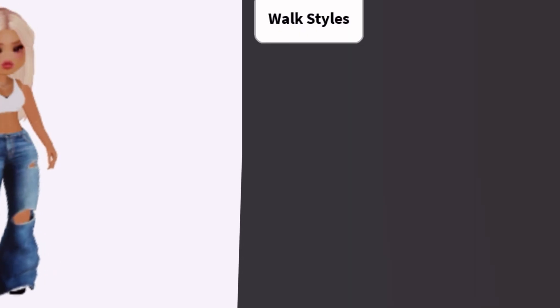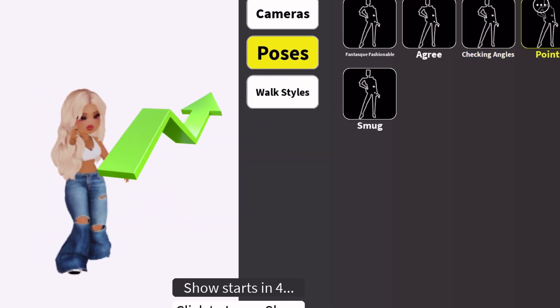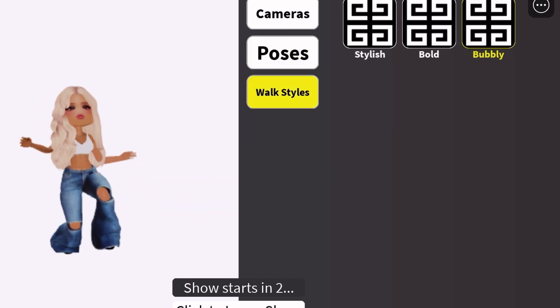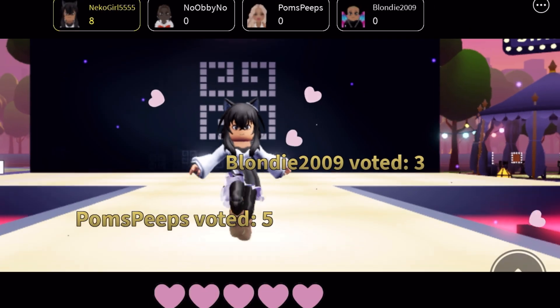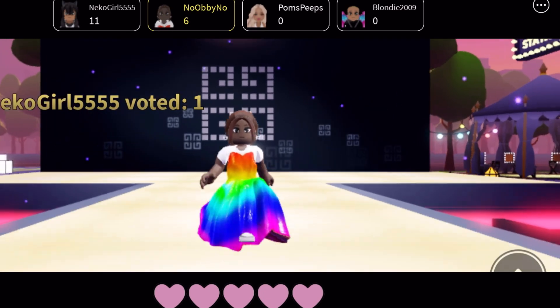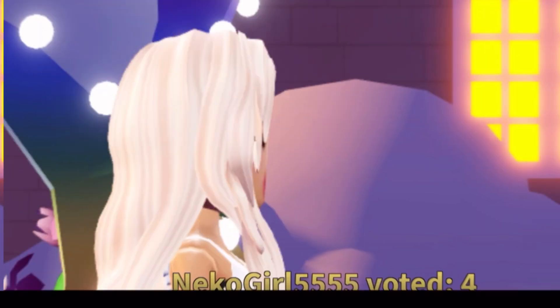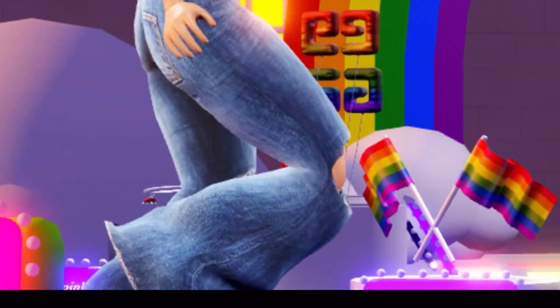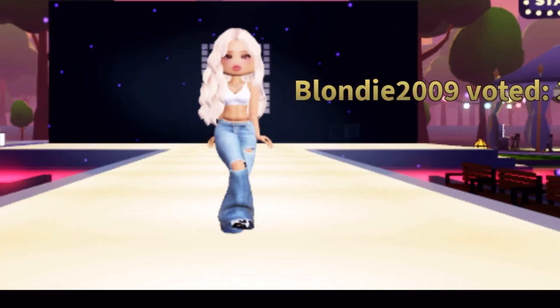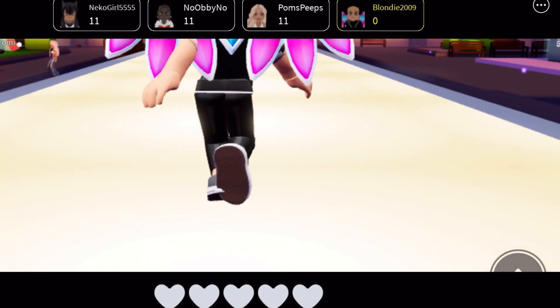We just joined the catwalk and we're changing our poses, our walk styles, and our camera poses because that gives you points. Every time you do a new walk you should change your camera, your pose, your walk. Now here you're about to walk through - it shows the different people walking with you and you vote. Voting on people can give you points too, and people voting on you also gives you points. You can simply vote by choosing the hearts at the bottom.